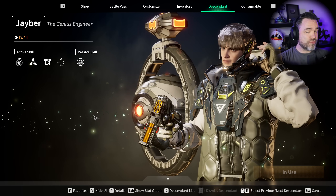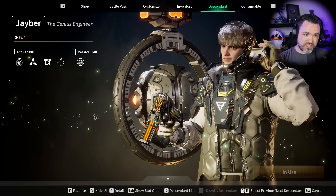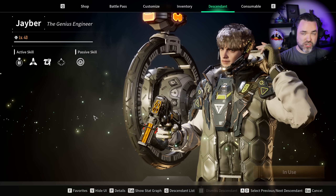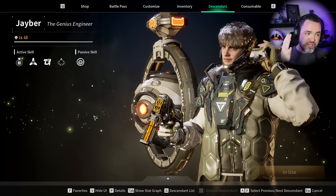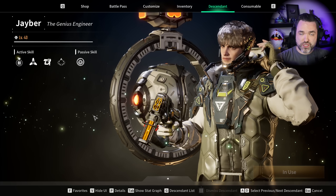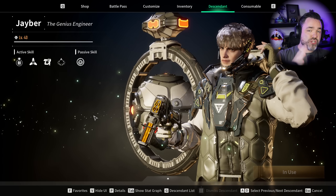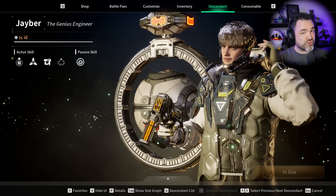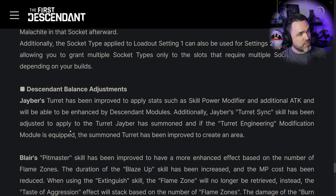We spent some time messing around with all of the modules, all of the stats, all of the scalers, his weapon, his different builds, his turrets, and how they interact. Today I wanted to put a line in the sand before the patch comes out later this week of where Jaber was prior to the patch, so we can confirm that everything is fixed afterwards and have a good baseline. Let's go to the patch notes and check this out, and then we'll circle back once we've shown where Jaber is right now.